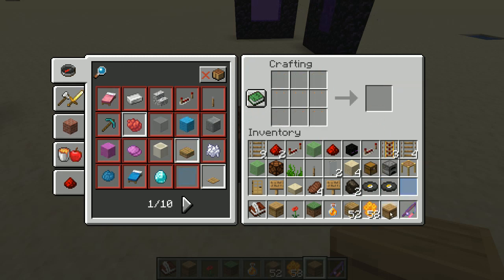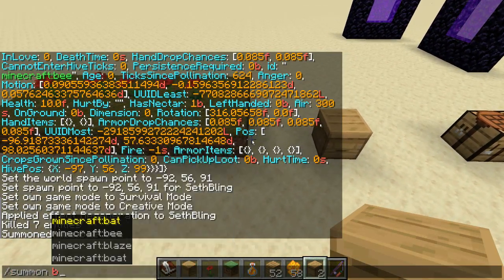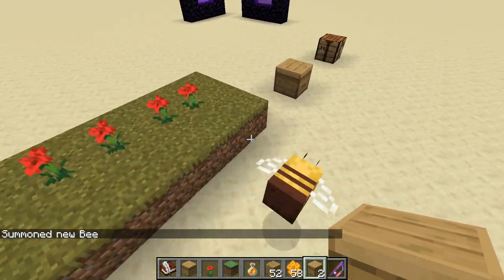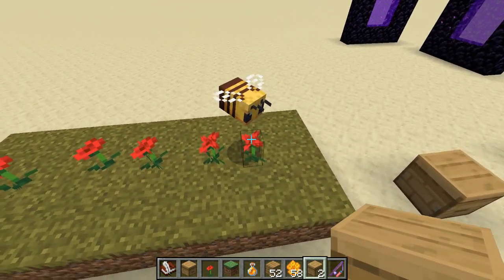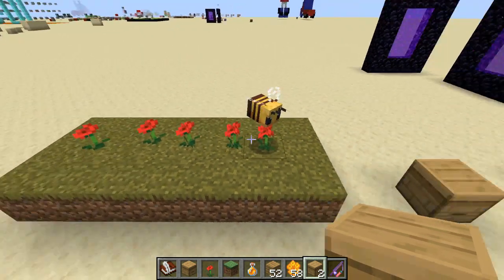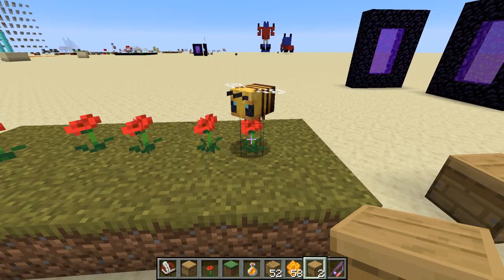You can pop a beehive down, and if you have a bee, it will often like to go to flowers. We'll see if he settles on a flower — yep! And he'll start trying to pollinate it or get the nectar. It works for any kind of flower, including apparently wither roses.